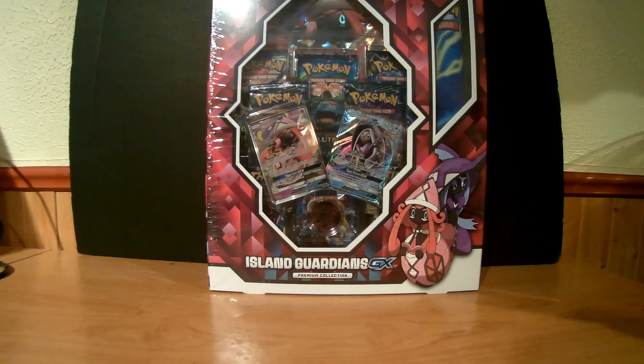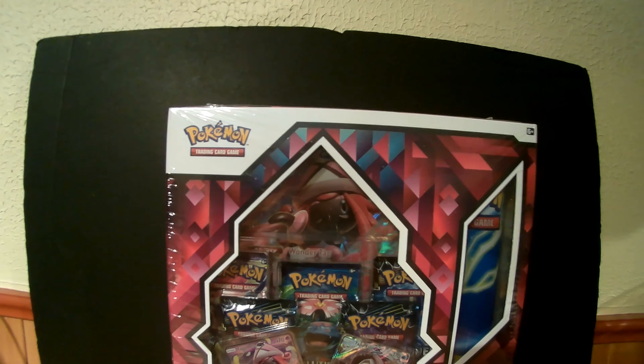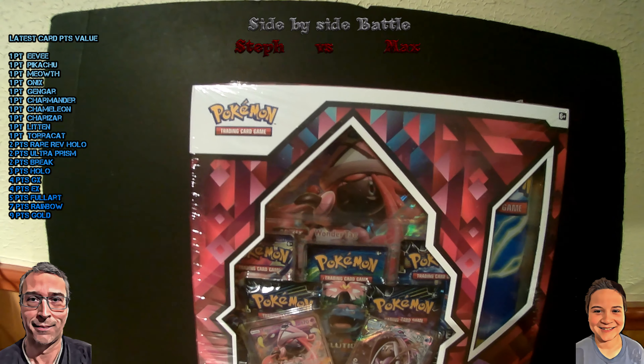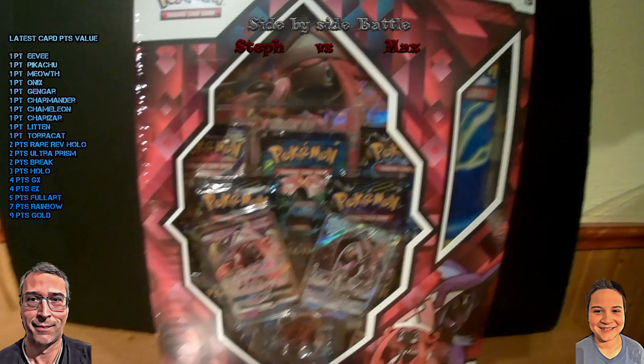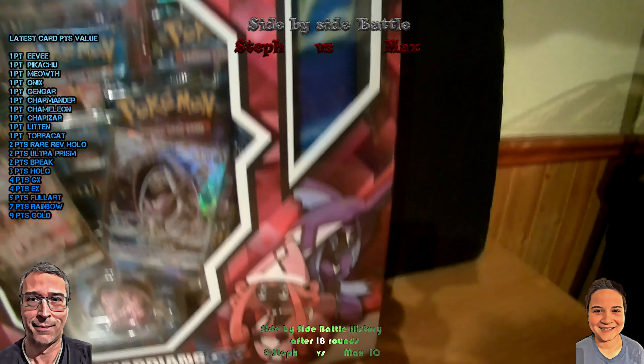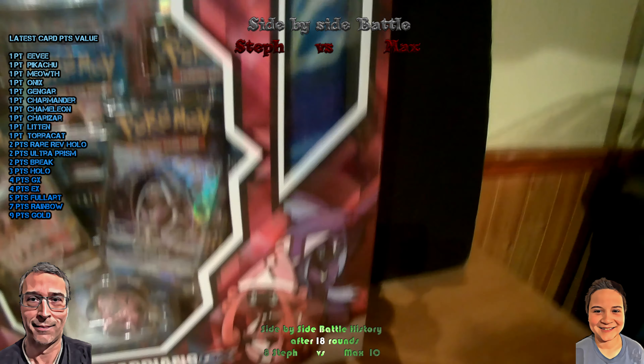Welcome back! So we're back inside, there's less snow here. Take a look at that box — it's pretty huge. That's the Island Guardian GX Premium Collection. There's a beautiful mat in there, and this is mostly what we wanted.